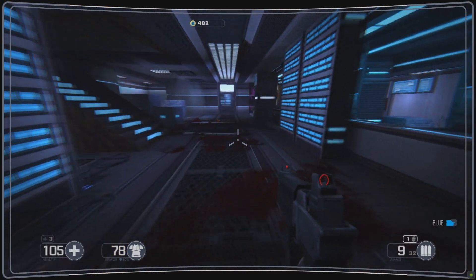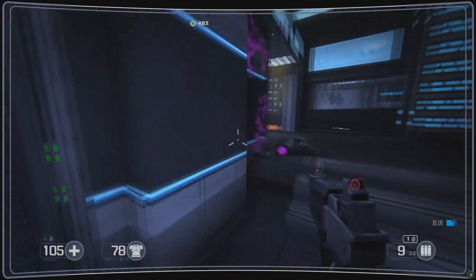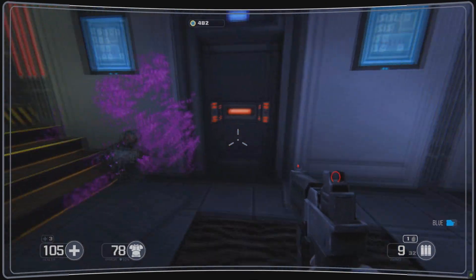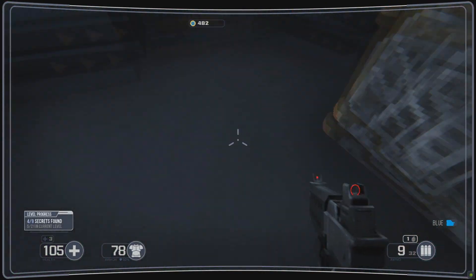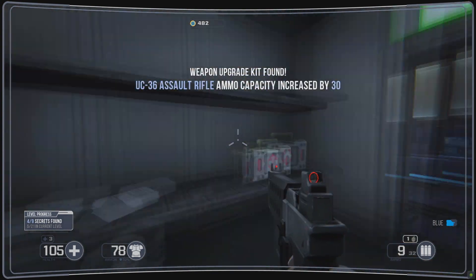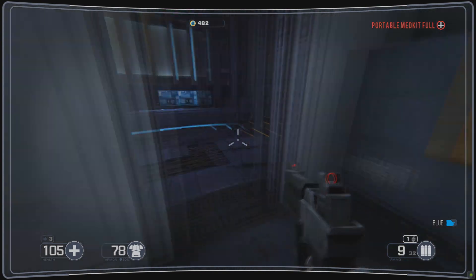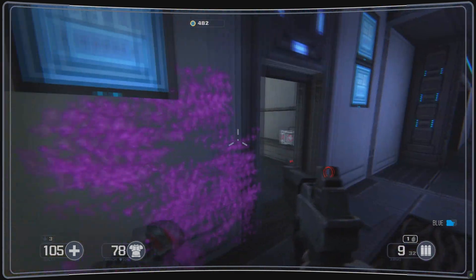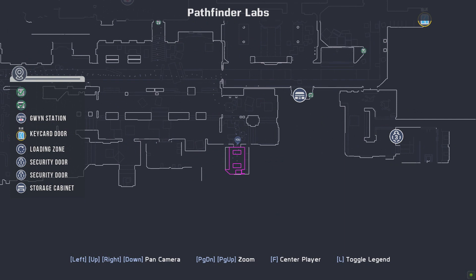When you unlock that clearance door, it will give you a weapons upgrade for your assault rifle, giving you 30 ammunition for your magazine size. If you want to grab that, including a med kit, it will be there after you blow up the window that lets you grab the clearance level 1 key card. So all level 1 doors you can access, but anything that's level 2 and 3 does not work, as you see on the map here.